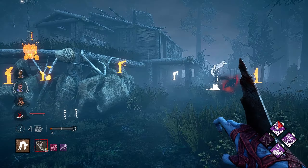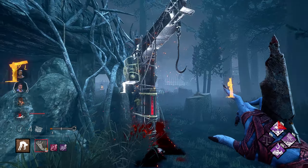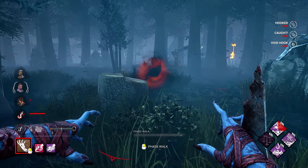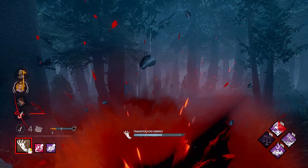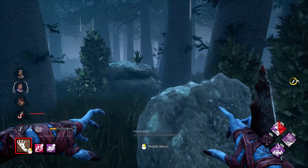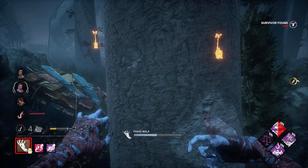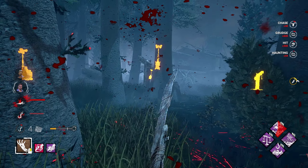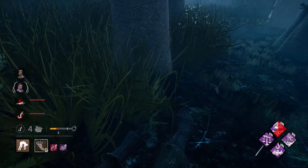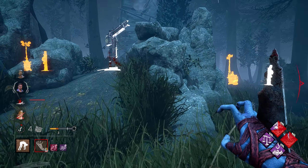Let's go ahead and hook right here on the Scourge Hook, that way I can get Floods of Rage value later. We do have Haunted Grounds now, so it might mean people don't want to come for the save, which means we'll get Monstrous Shrine value on top of it. Hello — I didn't even see you there. I'll take that. And we have another Scourge Hook right here.